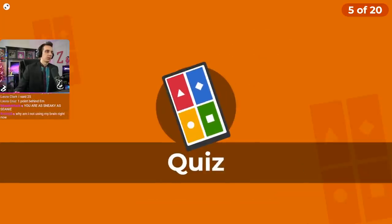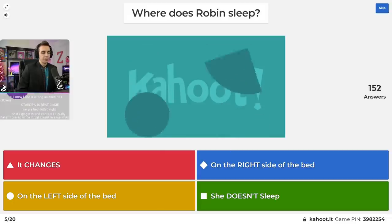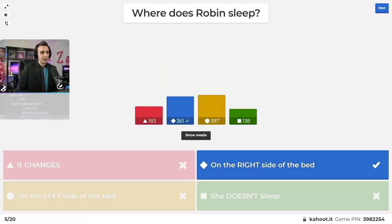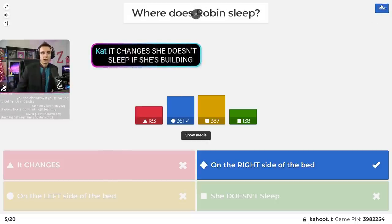Question number five: where does Robin sleep? Is she on the right side of the bed, the left side, does it change, or does she never sleep? It is the right side of the bed. If you set up a farm for a video and warp to the carpenter shop at nine o'clock, you have to wait for Robin to walk down from her bedroom — she sleeps on the right side. It does not change.